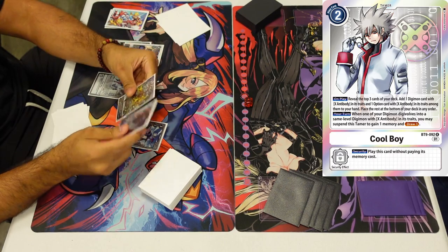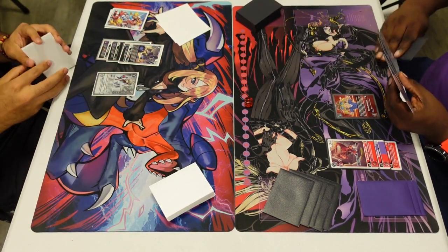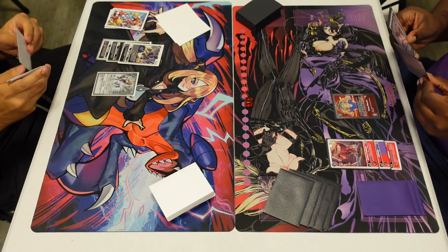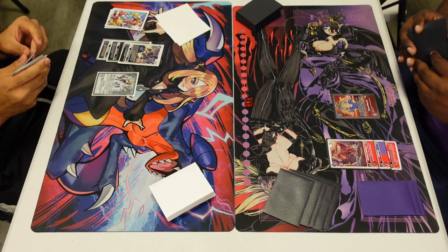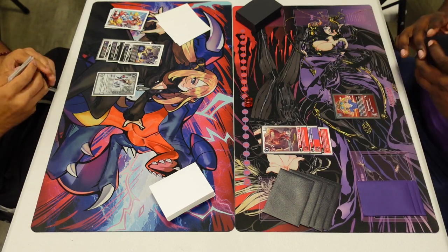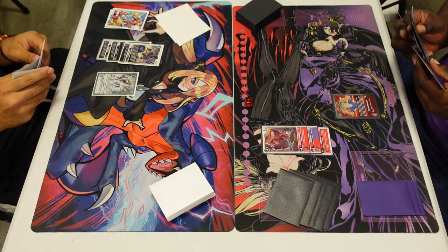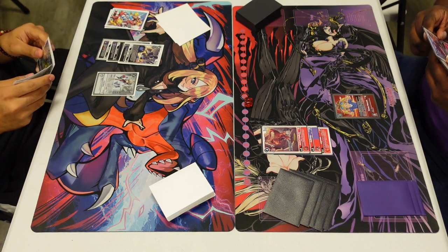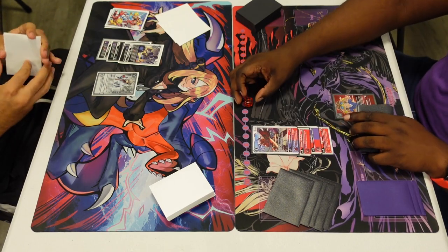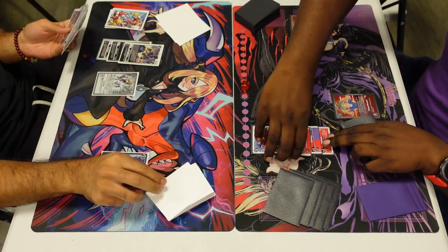We're going to go cool boy, returning the favor, putting our opponent to one, just being able to grab the Doru. I think I already had a copy or two of the Dex Doru Gray in my hand. You can evolve that for four, but you usually don't want to do that because it's so much memory and you're not getting real value. Versus if you go Doru Gray into the next Doru Gray, you get the Doru Gray on-evolve and then the Dex Doru for one, gaining back the one memory, popping a level four, etc.